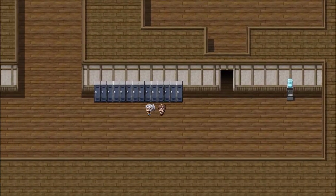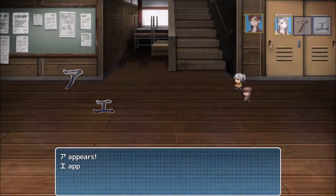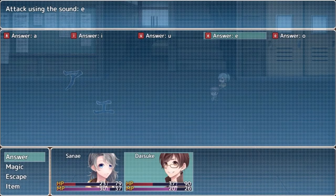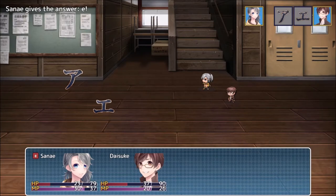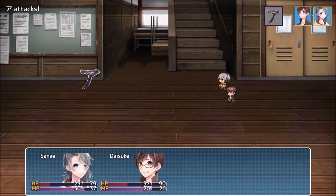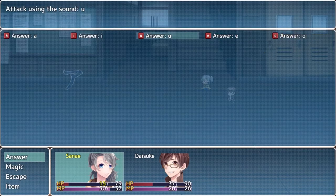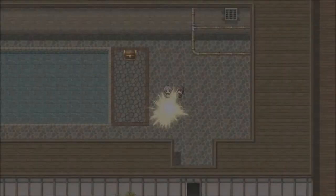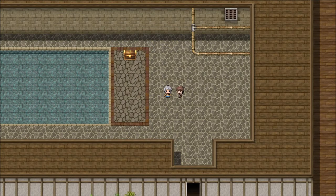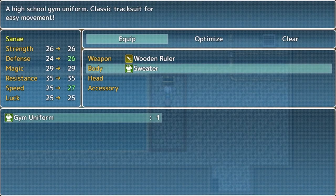Nothing here. It seems like the voice is still the same. The question is, do I actually have a place that I can rest so I don't have to use items? Okay, that seemed not as loud. We did get a room and a drop. Gym uniform.